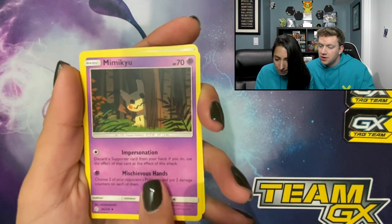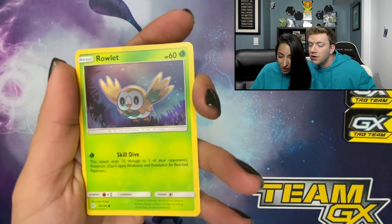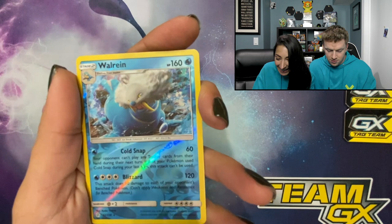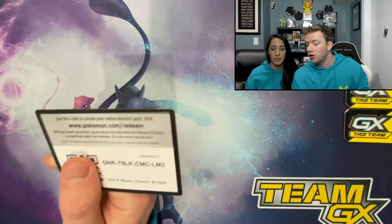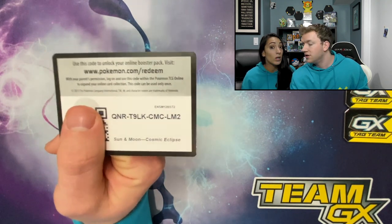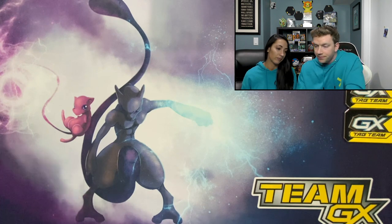We have energy, Tropius, Mimikyu, Lillie's Poké Doll, Rockruff, Rowlet — there you go. Phantump, Magnemite, Walrein, and Grandpa — all right, here's your code card, guys. Oh wait, they let me know in the comments — we got to cover this QR code, because there are people who use bots and just steal them. So we got to cover it. Looking out for you guys, making sure we don't have any QR code thieves.